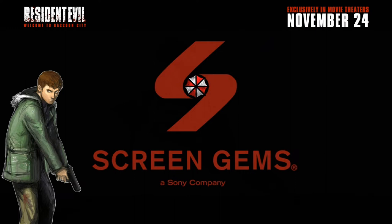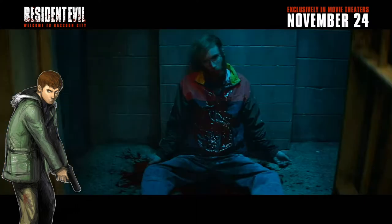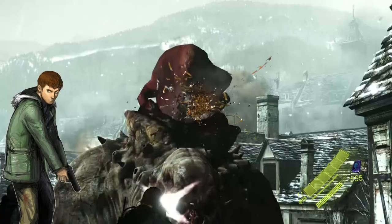Then we have Claire and Leon looking into a jail cell, and — spoiler alert — we got a shot of Ben Bertolucci dead. It looks like Claire's gonna find the guy she knew who was writing stories about Umbrella, dead in a jail cell, just like in the original Resident Evil 2 video game. He's got a hole in his stomach — I wonder if the G-monster infected him, or a zombie ripped into him.